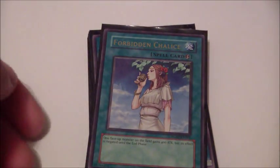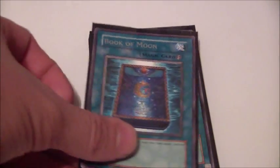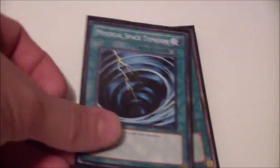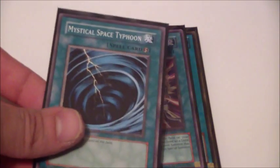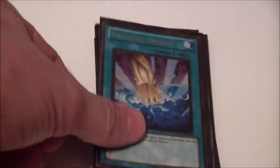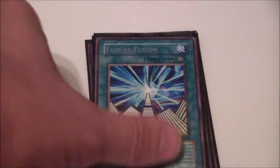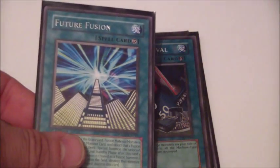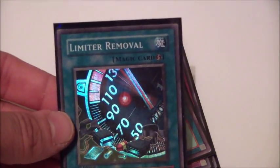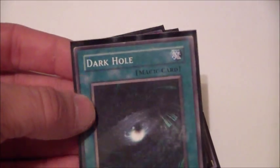On to spells. One Raigeki Break — excuse me — one Robin Chalice, Book of Moon, Monster Reborn, two MSTs, Overload Fusion, two Smashing Ground, Heavy Storm, Future Fusion, Limiter Removal, and one Dark Hole.